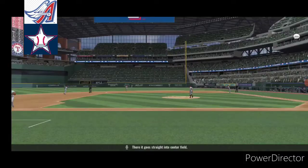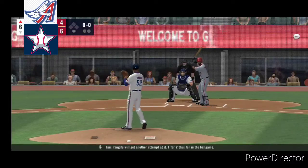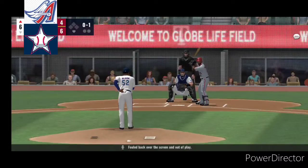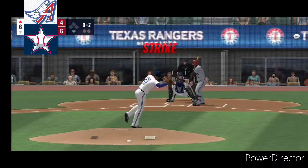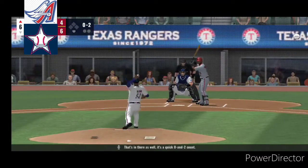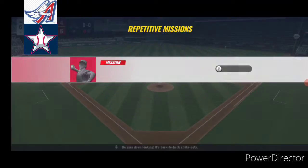Straight into center field. Luis Rangifo will get another attempt. One for two thus far in the ball game. Foul back over the screen and out of play. That's in there as well. It's a quick 0-2 count. He goes down looking. It's back to back strikeout.